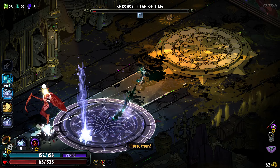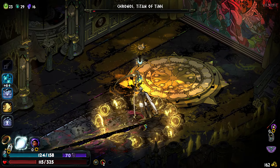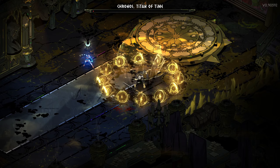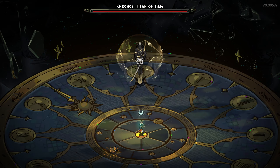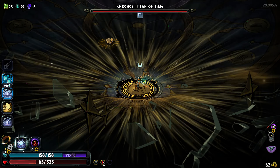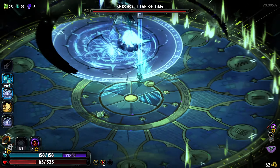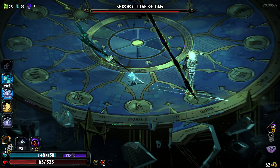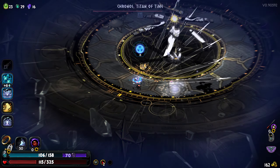Once I got him into the second phase, things got much, much easier. I was able to control my positioning, wait for some of his longer attacks, drop my cast on him, move back to a safe distance, and charge up a special. A couple times the special didn't end up doing anything because he was slightly too far away, but I never felt like damage was going to be an issue. As long as I continued to dodge his targeted moves and chunk him using my Omega special — I'd say it was 10 or 15% with each full omega blast — it was fine.